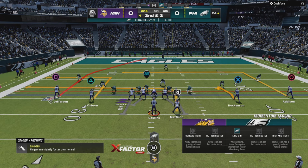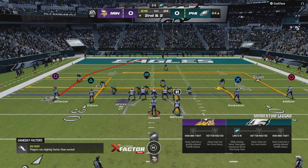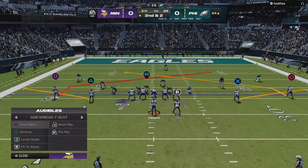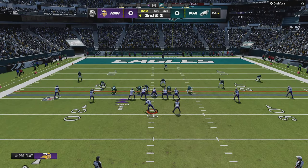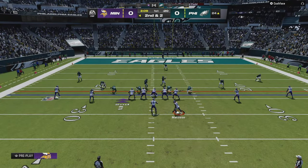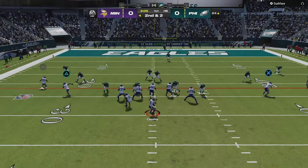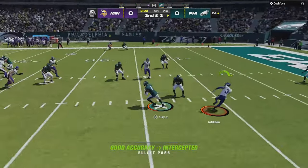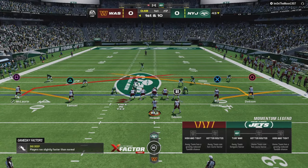I remember a time when I knew I should not have thrown this concept against a particular corner. I don't remember exactly why I checked into it — it was single high and I had probably run levels divide too much — so I checked into this play and wanted to move the back to attack the wide side. But I did not like the matchup with that corner against my wide receiver. Sometimes you're going to have to live with that, and this is the issue you run into with matchup problems when they're actually in cover one man.